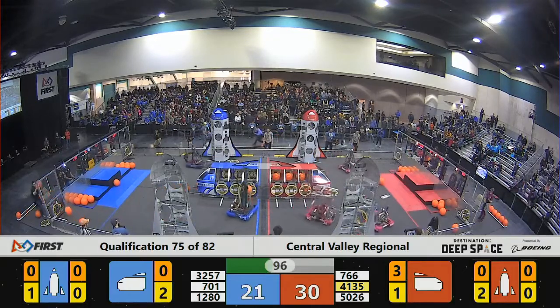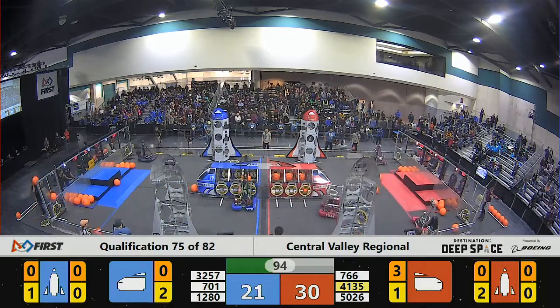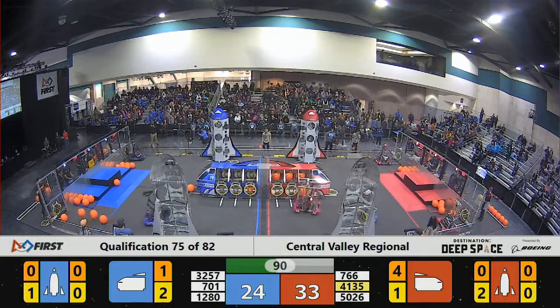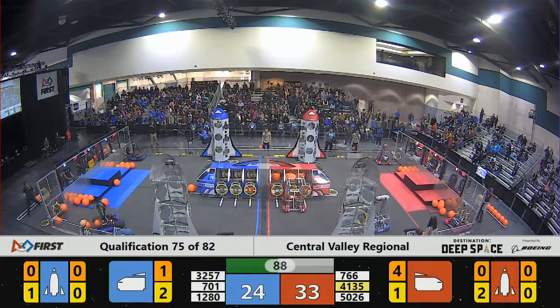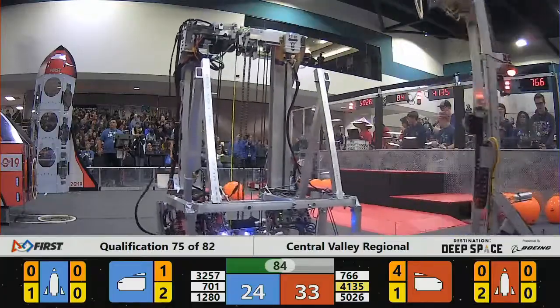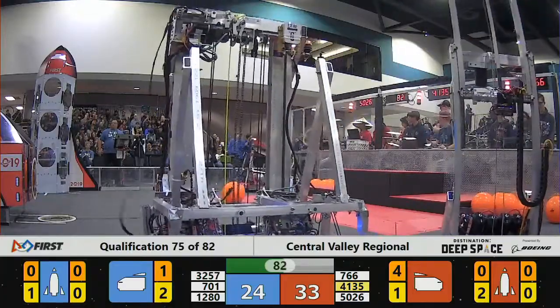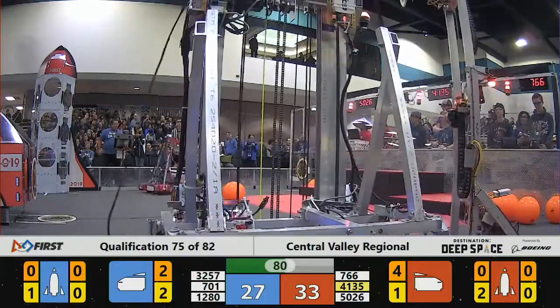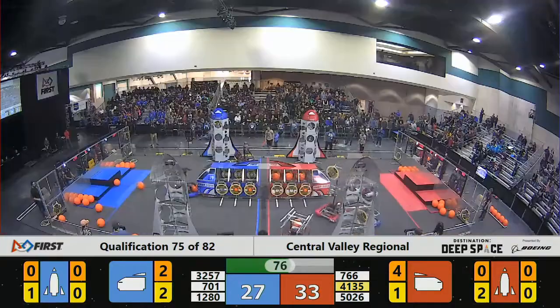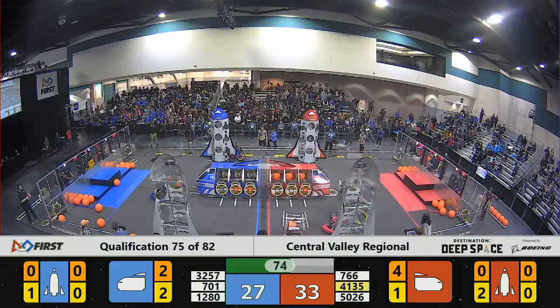5026 Iron Panthers adding cargo to the red cargo ship. 41 35 in the corner for red, lining themselves up to pick up a hatch panel. For the blue, 701 Robobikes adding more cargo — Robobikes very effective in this match, very efficient picking up hatch panels and cargo.